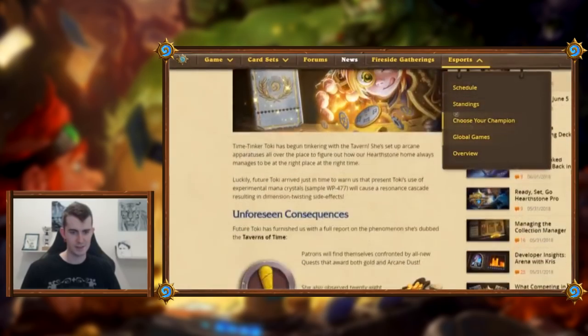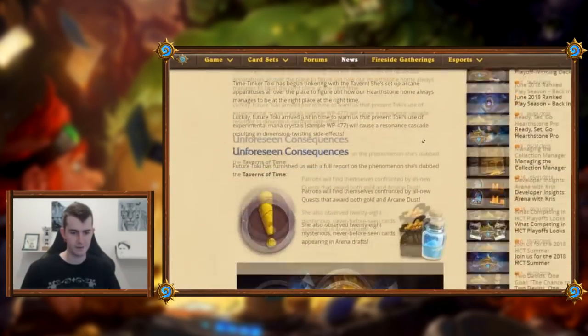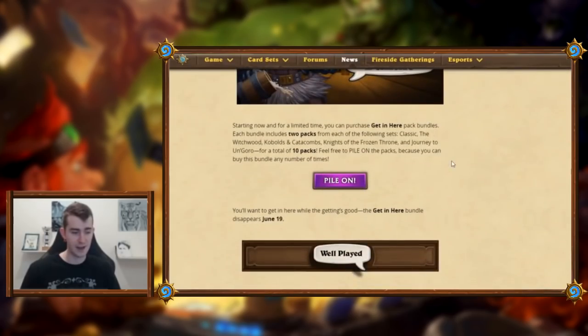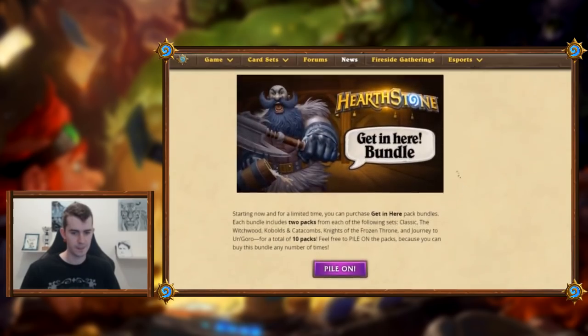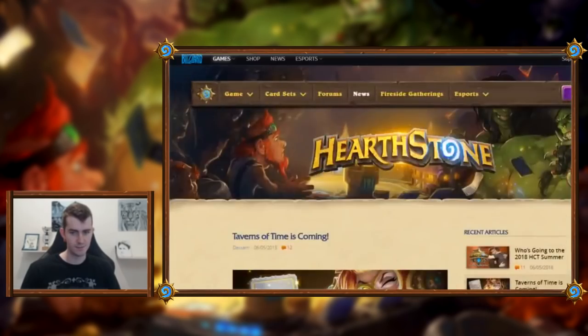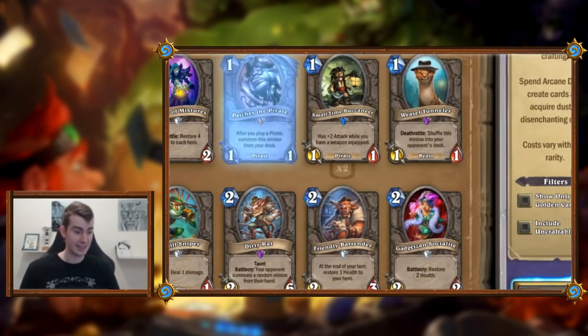For people who want to see these cards themselves, use exclamation mark tot — that's for Taverns of Time, the name of this event. It's going to be live in five days. We'll get all these crazy cards then. Oh my god, it seems insane.